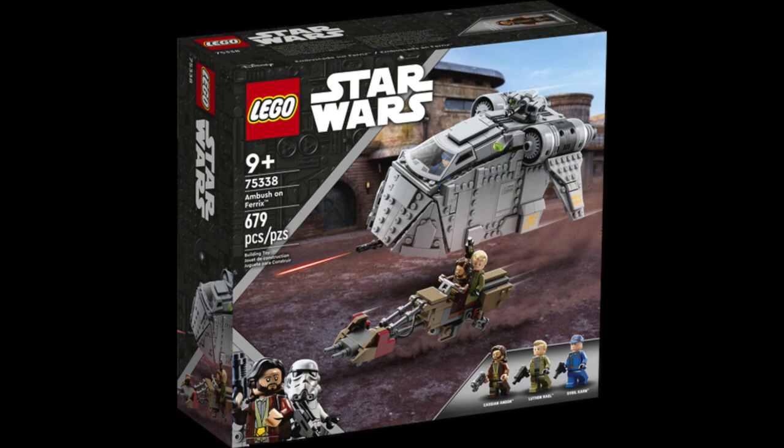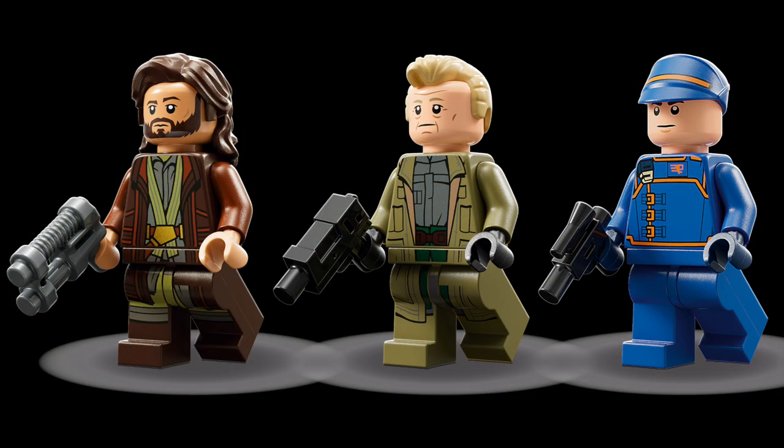First I wanted to give my full review of the 75338 Ambush on Ferrix. I just want to give my quick thoughts on the set now that we pretty much saw it in the TV series. Although I don't think we've exactly seen this scene yet — I think that will take place next episode. But I got to be honest, I really do like that police gunship thing a lot more now. I still think the set is severely overpriced by at least 10 to 20 bucks. But overall, now after seeing this series and seeing this stuff in action, I really do think this is going to be on my radar. I'm definitely going to wait for a sale — once it gets 30% off or so I might actually pick it up and build it.